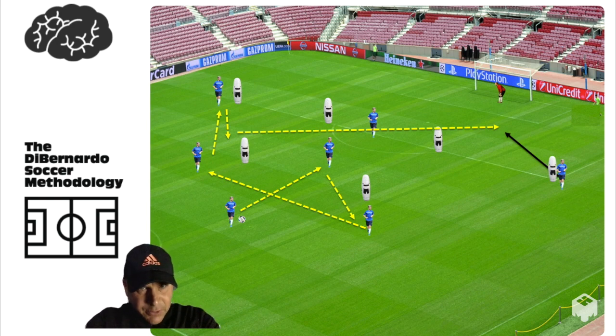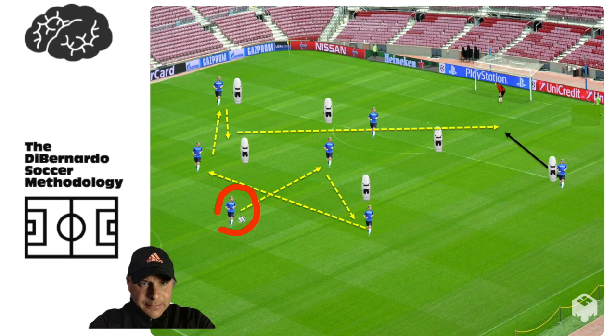Today we're going over formation-specific attacking patterns of play, just to give players ideas. In this formation we have a diamond in the center mid with three up top — essentially a 3-2-2-3. In the attacking third, we only have one six, with the ten pushed up high. There's another six and another ten, and in the attacking phase we morph into other shapes.